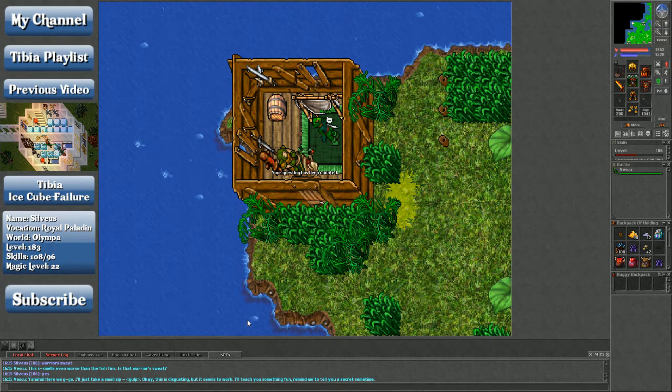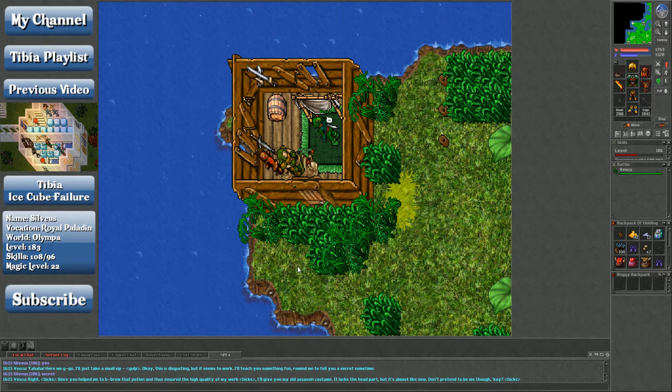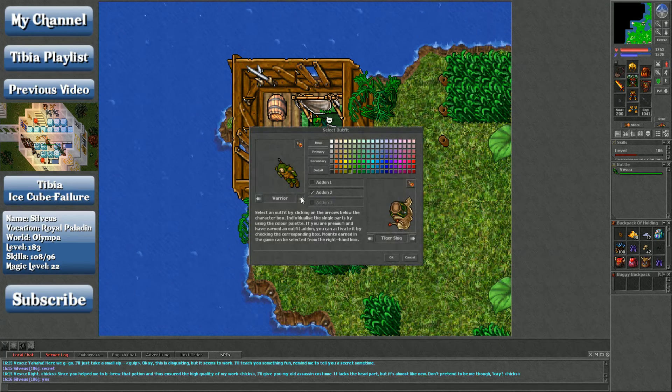I'll just take a small sip. Okay, this is disgusting but it seems to work. I'll teach you something fun — remind me to tell you a secret sometimes. Say 'secret' to get the outfit. Since you helped brew this potion, I'll give you my old assassin costume. It lacks the head part but it's almost like new. We'll do the whole ninja thing and go full black.